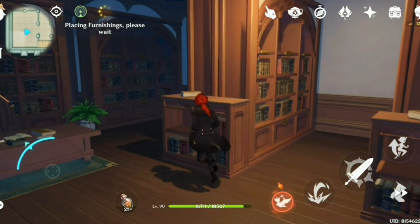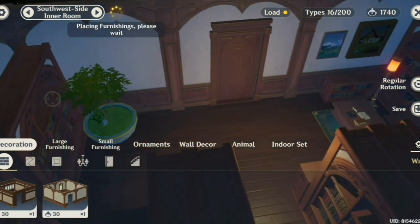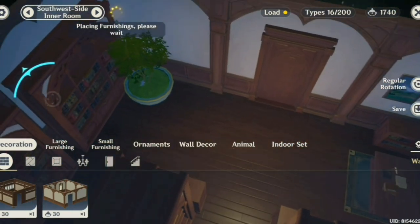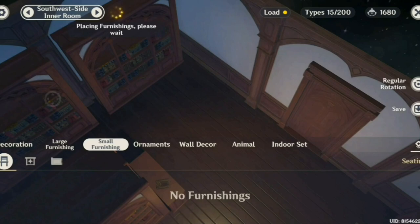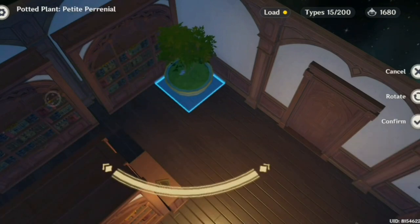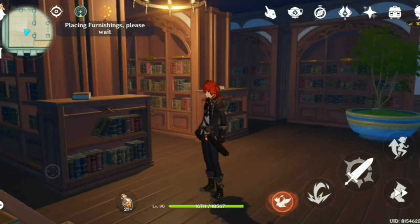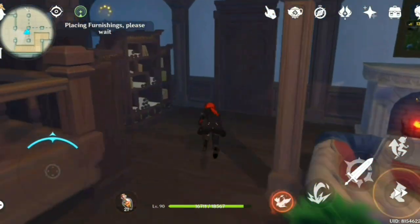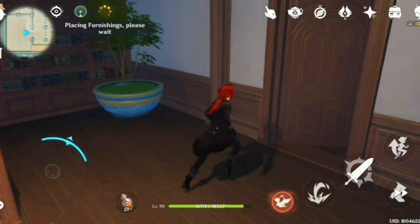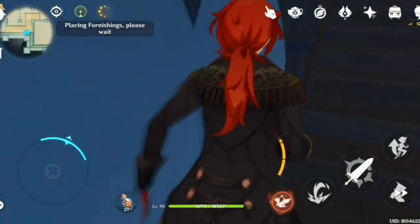Even though there are a lot of big furniture pieces in this particular room, it's not fully maxed out and still allows me to put maybe a couple of paintings and a table over there. I also have a plant here, and removing it would give me more space for another table. Each of these bookshelves actually gives about 90 adaptable energy, so they'll also help you boost your adaptable energy and earn higher realm currency.